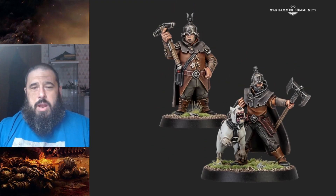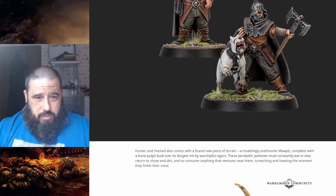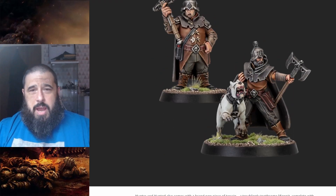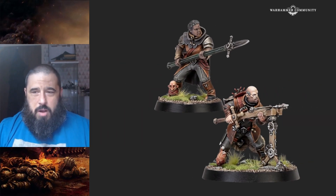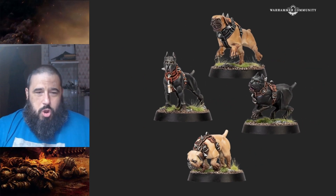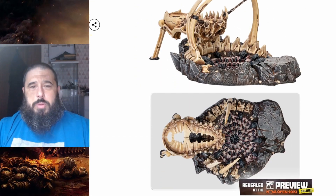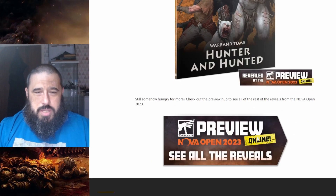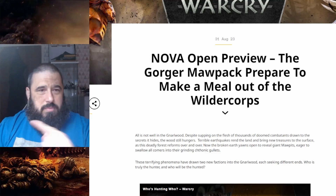The Cities of Sigmar unit — we've seen these before and I went over their warscroll in a previous video. They're really good. They're the Hunters of the Wild. They're a pretty nice unit. I like the aesthetics of Cities of Sigmar, and some of these models are really fantastic, like this guy kneeling down with his big sword — so cool. And you get four doggies, five if you include the one with the unit champion. It's an absolutely quality unit, and you get this really cool piece of terrain with a little mini maw in it. So yeah, 'Hunted and the Hunted' — definitely picking that up.